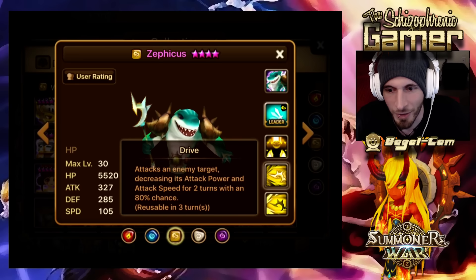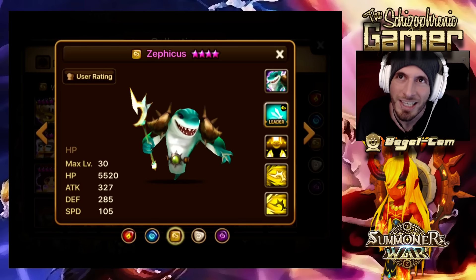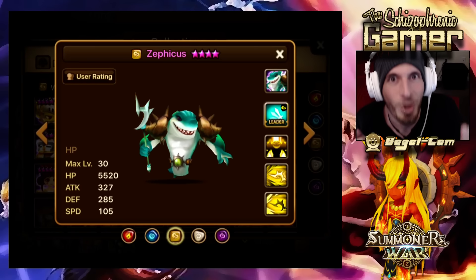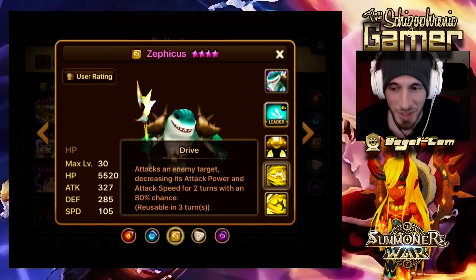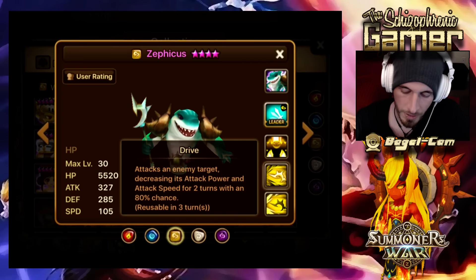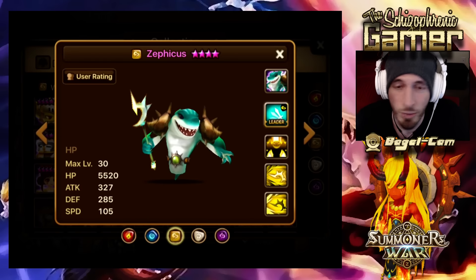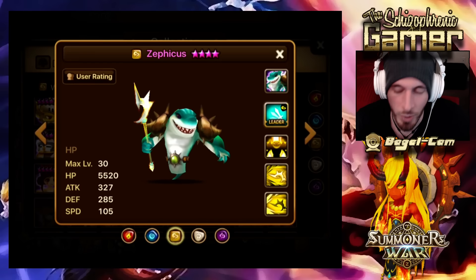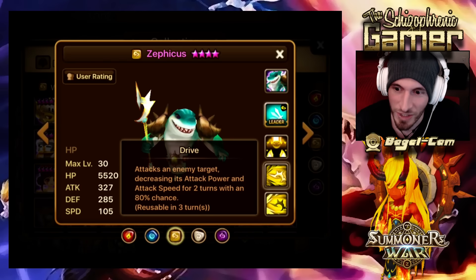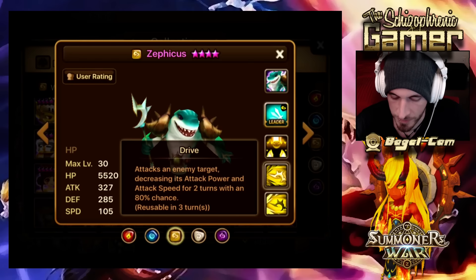He's got Elemental Advantage. He decreases attack speed and attack power. Where could this be really, really beneficial? What kind of water monster do we always have to deal with whose attacks are based on his attack power and attack speed? Theomars. If you hit both of those debuffs on Theomars, Theomars is going to hit for significantly less. So that's why I was very excited about him. I like Zephicus for this against Theomars.